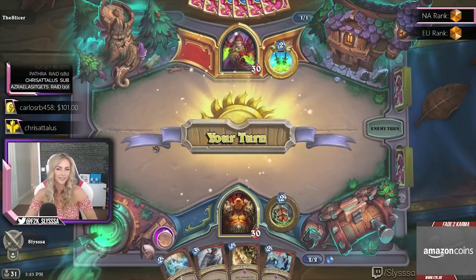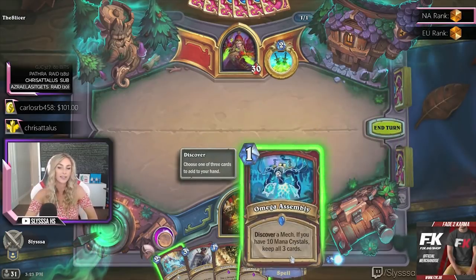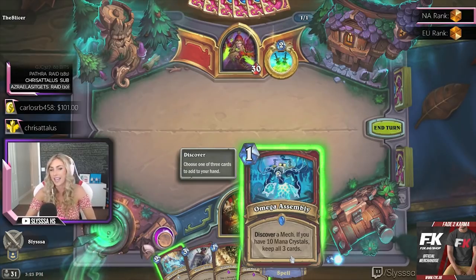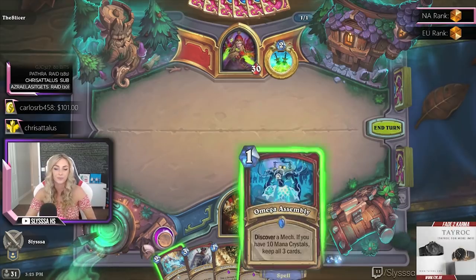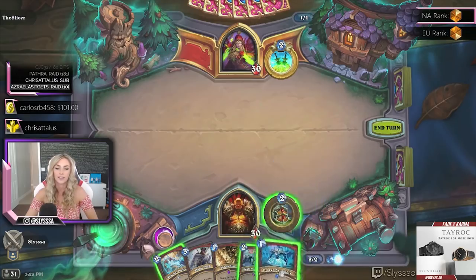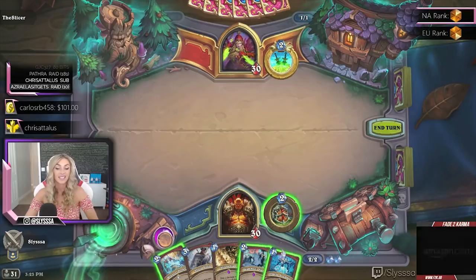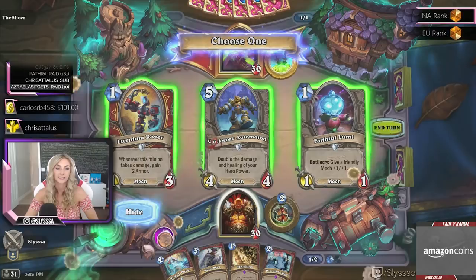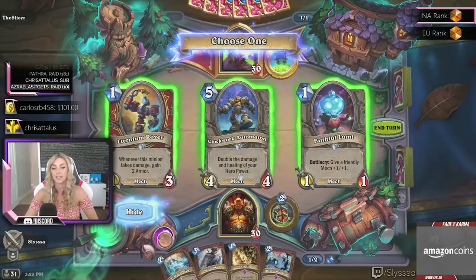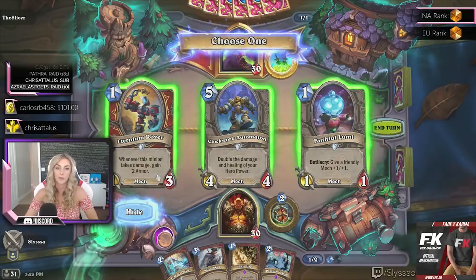So far so good. This card is interesting — you can use it now to discover, and it's actually pretty strong when facing aggro. You'd want to discover at the end if you're possibly facing control decks and you need the value. Our hand is pretty lame; we do have a turn 3 play, so we can discover now. Let's take the Rover.